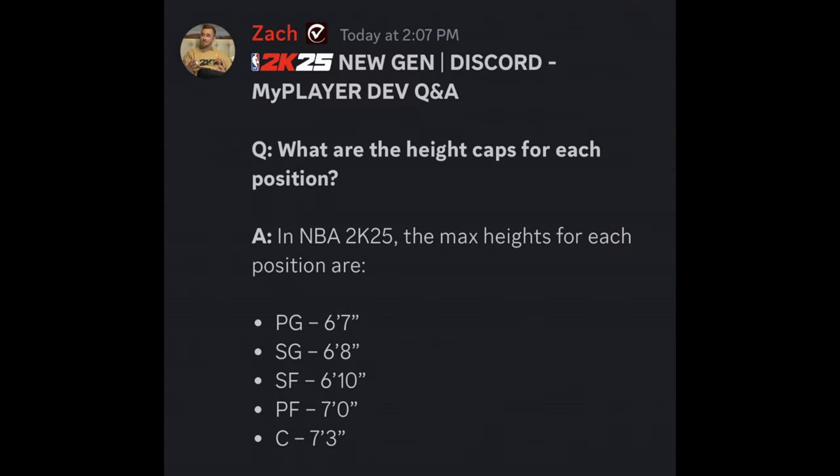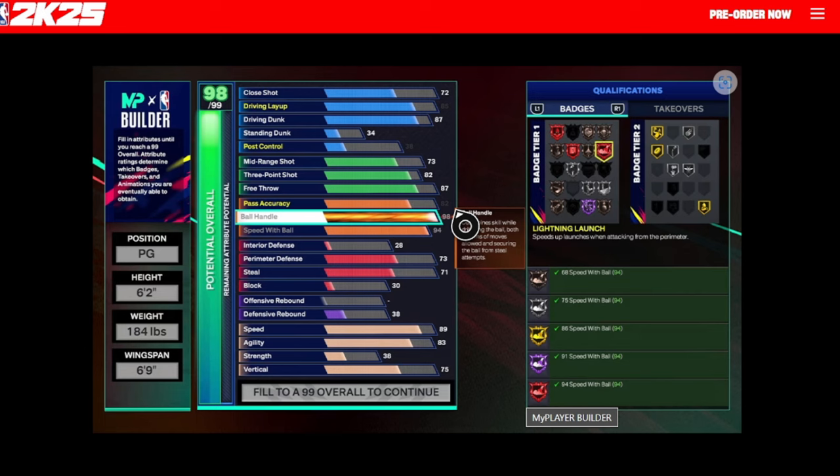On height caps, not a ton of changes. Point guards go up to 6'7" — they went up to 6'8" in 2K24. Shooting guard 6'8", small forward only up to 6'10" now, power forward 7 foot, and center at 7'3". The fact that they put out a 6'2" as the very first build shown, combined with some of the badges, makes me think we're going to see more 6'1" to 6'3" type point guards this year as opposed to the 6'6" or 6'8" we saw in 2K24.